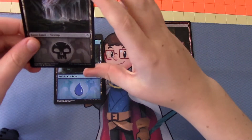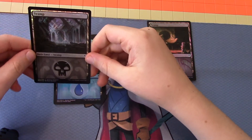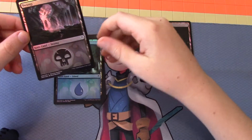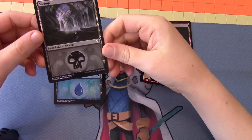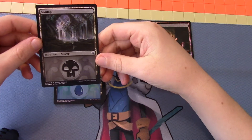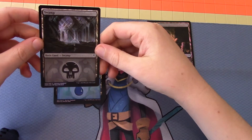This is a Dimir Swamp, and it has those spades going out, or knives going out. And I think there's a temple right there, which looks very interesting.